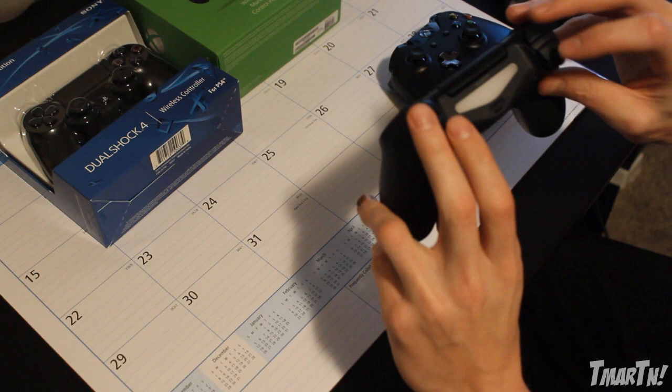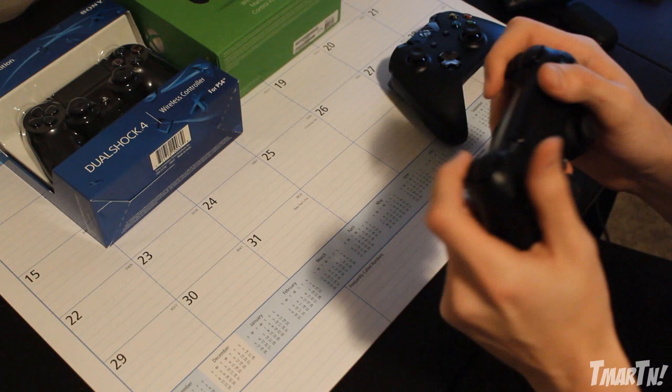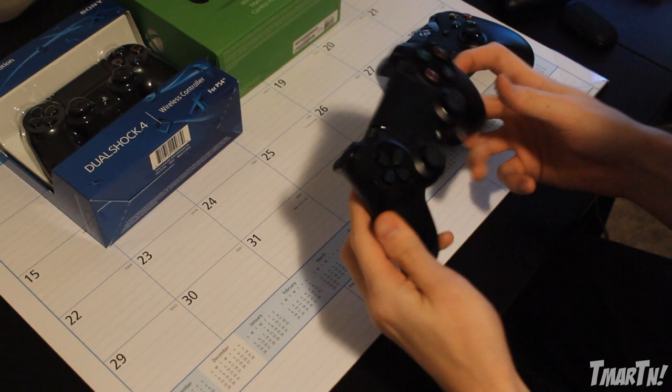Up top we've still got R1, L1, R2 and L2, but now they're more like triggers. They push in more, they've got more of a curvature to them, they act more like triggers and they feel a lot better — R2 and L2 do, I'm sorry. R1 and L1 still feel about the same, but those don't have to feel like triggers. R2 and L2 are what should feel like triggers and they do, so that's really cool.